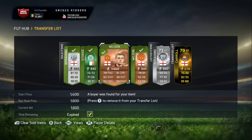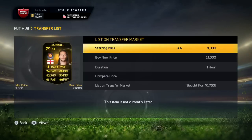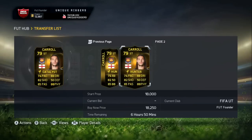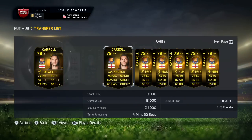Those three cards sold, and I've also gone and picked up an Andy Carroll for 10,750 coins. The cheapest one for him on the market is 18K, so I'm going to list one up at 17,500.